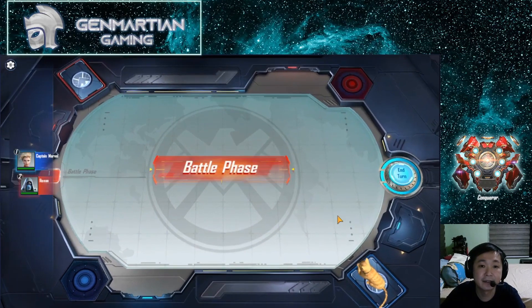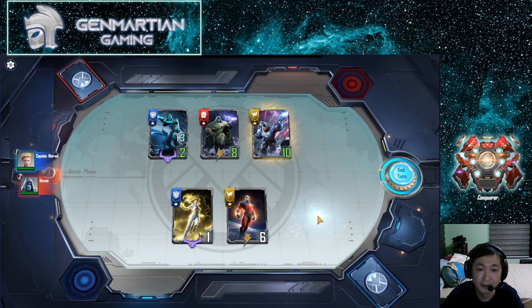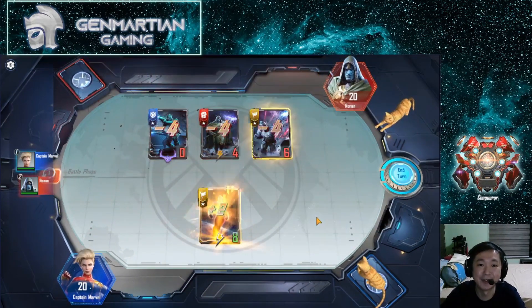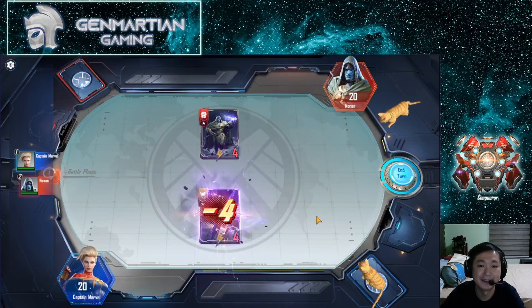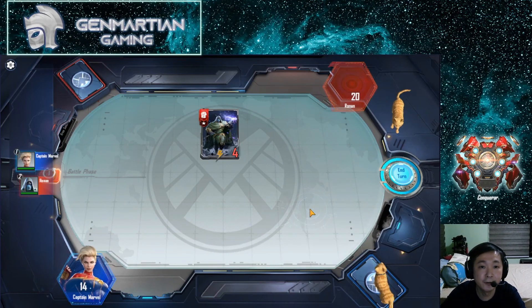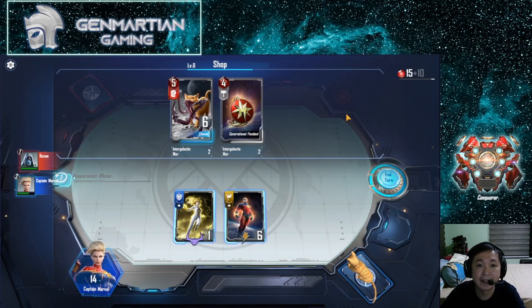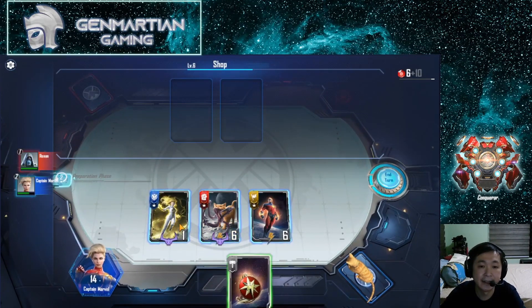We're back — this is Chapter Six. Basically at the start of this battle you're meant to die; it's a sequence they want you to go through. And then maybe we'll cross paths again.